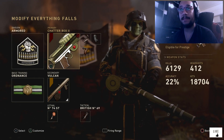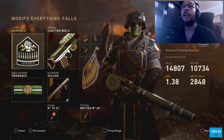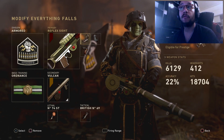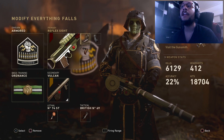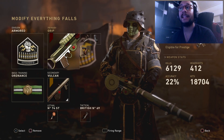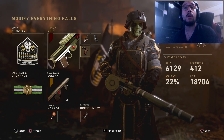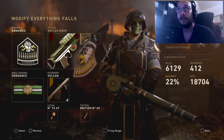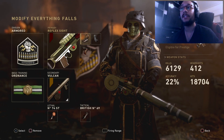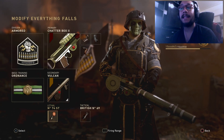Once you pick up this weapon, I highly recommend you try my Everything Falls class setup: Armored Division with Ordnance, and the Chatterbox 2 with Reflex Sight — I'm not really a fan of the iron sight on this gun — Extended Mags, and Grip. You can swap Grip for Fire Rate if you prefer, or drop the Reflex Sight and run Rapid Fire instead. The launcher is the Vulcan 2, with any lethal and tactical of your choice.